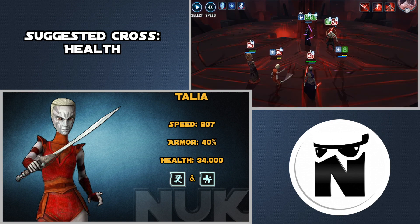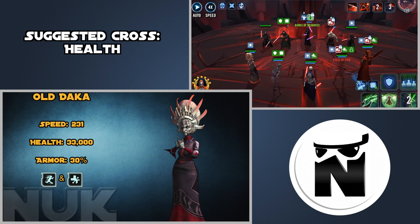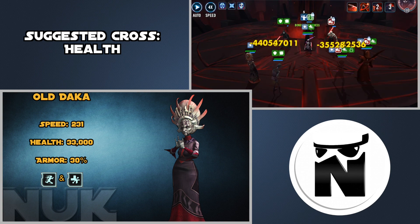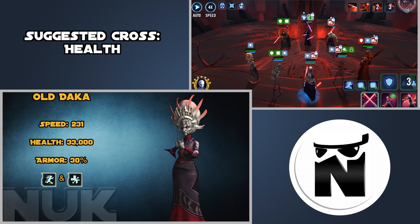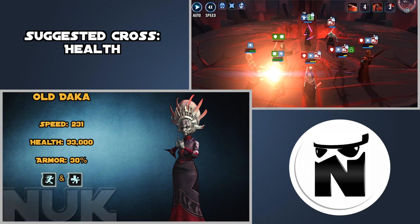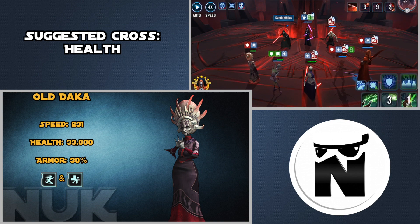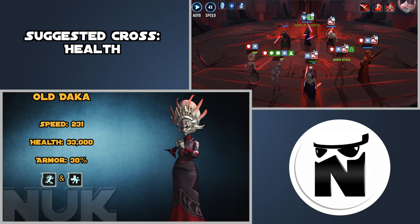Now let's move into the most important support healer, which is Old Daka. For Old Daka you want Health, Health, and some more Health — you want to give her a bunch of health so she has the capability of healing your team to full quite often. All of her moves are based off her health, and she does get that bonus Protector Sith Raid bonus which gives her 20% flat max health. You can give her the Zeta which also gives her max health stacking, so you really want to run a 2-piece Health set, a Health primary Triangle, and a Health primary Cross.